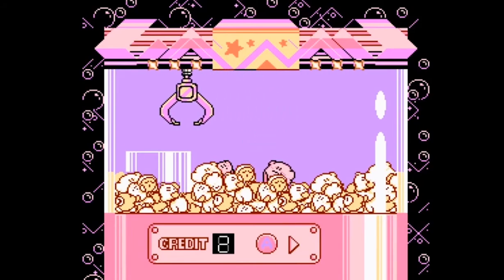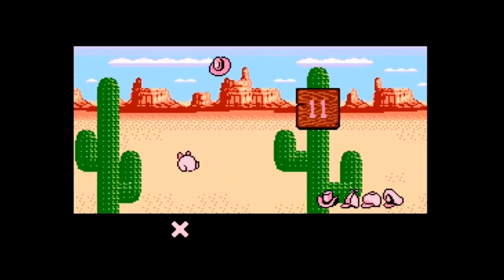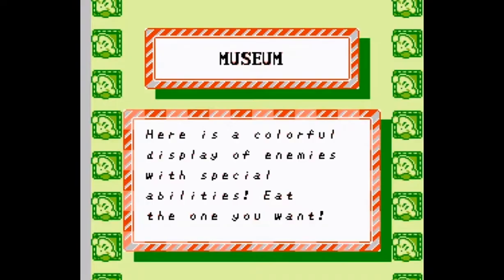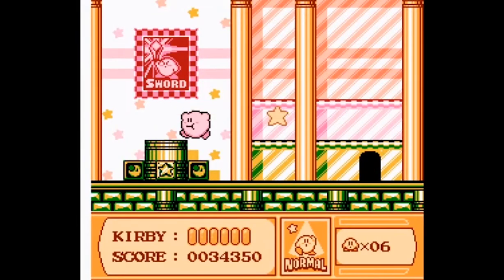The claw game acts just like real life crane games. Egg catching is very reactive and fast, quick draw is very reactive and slow, and the arena pits you up against one mid-boss. There are also ability rooms with one to two abilities in each. Which brings me to the next segment: copy abilities.